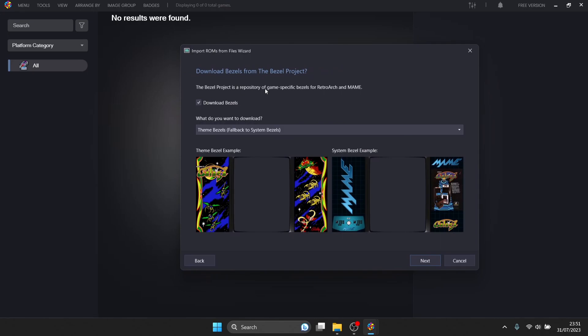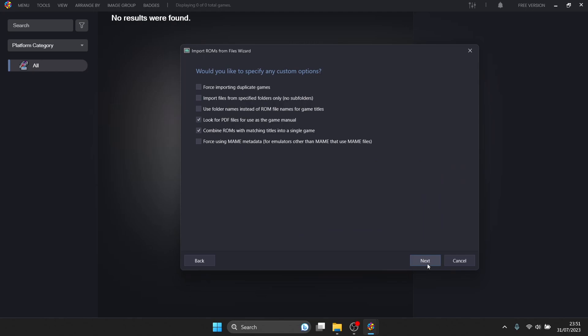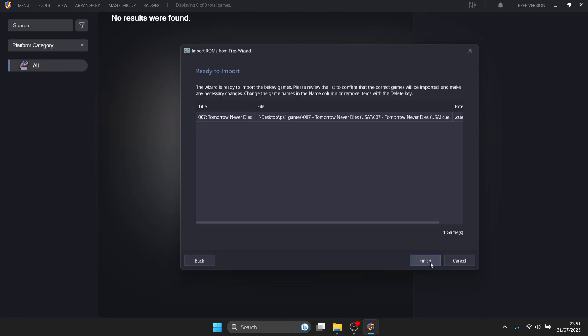The next thing is the Bezel Project. The sides of our games are going to be black, and bezels or decorations fill in that black space. If you want to download bezels, just hit 'Download Bezels'. I'm going to leave this unchecked and press Next. It's now scanning and importing my game — a 007 game. Press Finish.